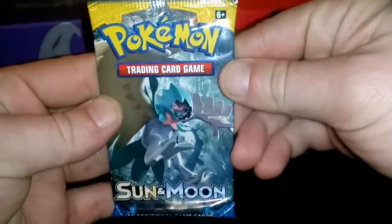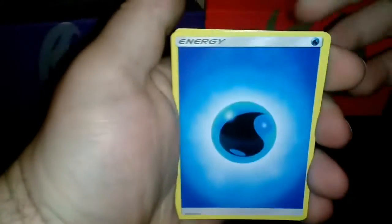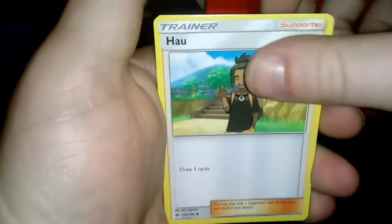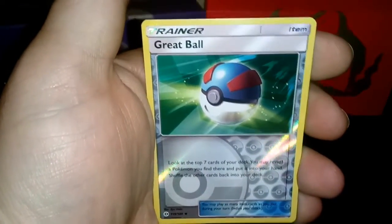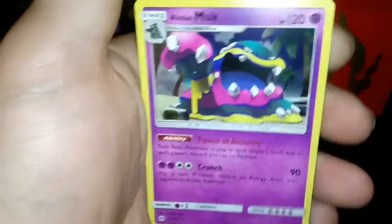Down to the last pack. I haven't pulled Decidueye yet. I haven't pulled Lapras. I really haven't pulled very many of the GXs, so hopefully we can get some luck and get one here. Water Energy, Pinsir, Howl, Passimian, Reverse Great Ball, and Holo Rare Muk.